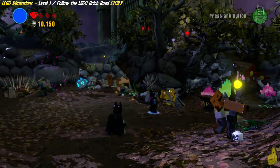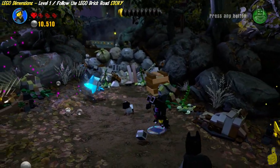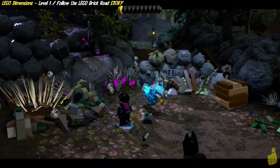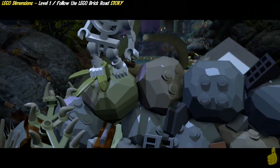We're going to go ahead and drive the Batmobile through that shrubbery there. It's going to allow us access to the next upper area. Looks like some more free play stuff over on the right there. We're just going to keep on keeping on right up the middle. If we switch on over to Wild Style and head towards the left, it indicates that we need to move her on the pad.